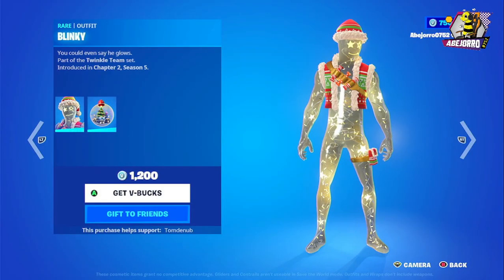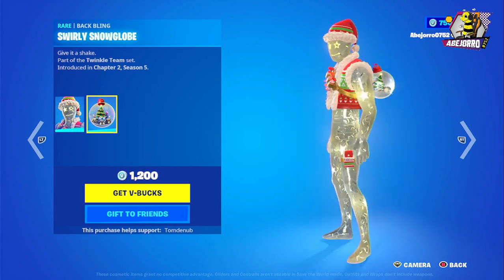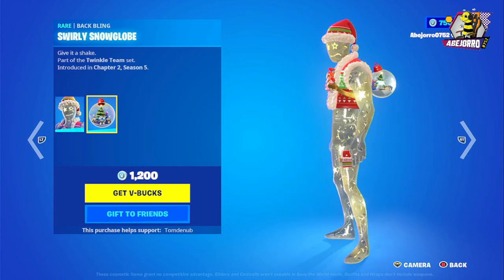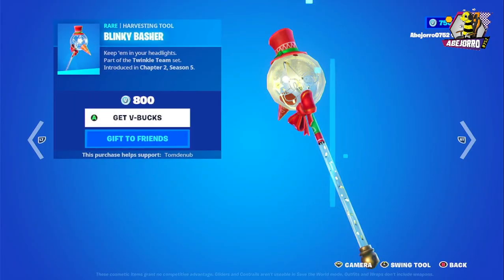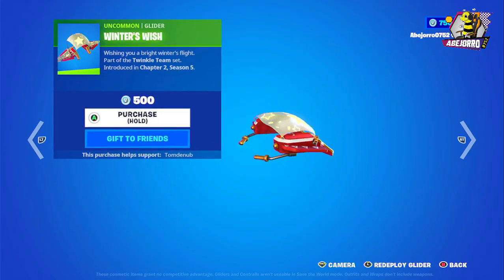Then we have the Blinky outfit at 1200 V-Bucks. This is the back bling, and then we have the harvesting tool the Blinky Basher at 800 V-Bucks and the glider at 500 V-Bucks.